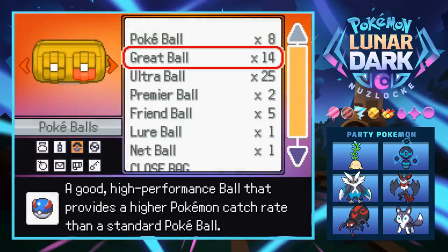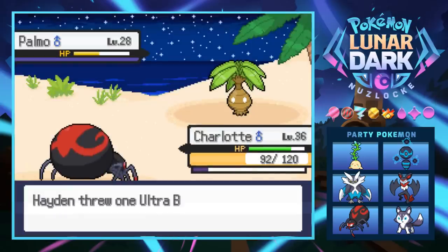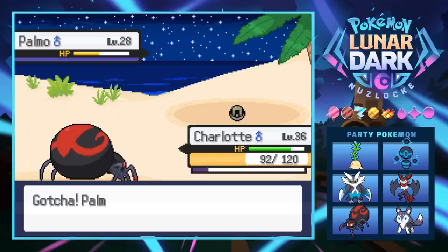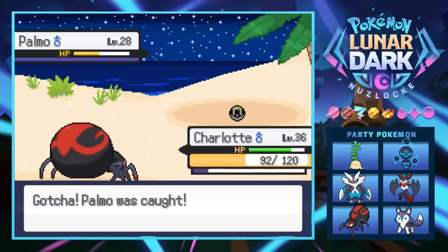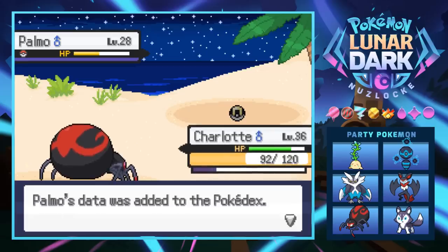I'm excited to see what this thing evolves into. I wish you were shiny because I'd switch you for the Weed-C we got, but let's toss an Ultra Ball and see if we can catch this thing — it's like a little dwarf Exeggutor. We got ourselves a Palmo — that's a pretty good encounter!